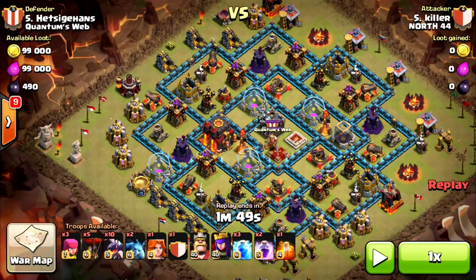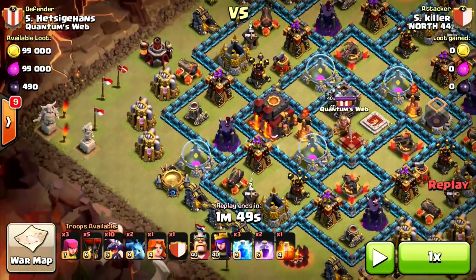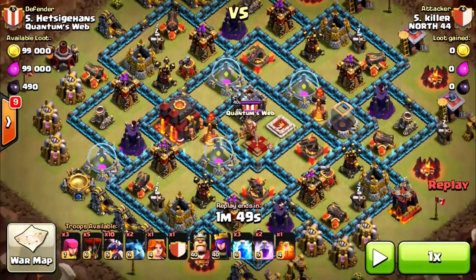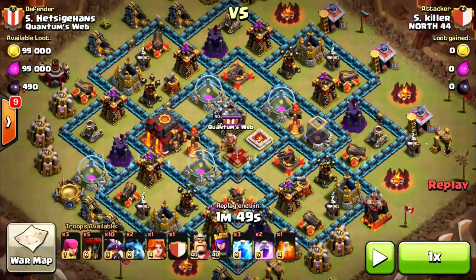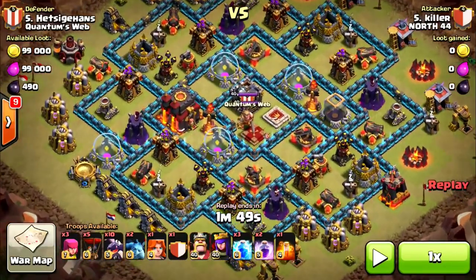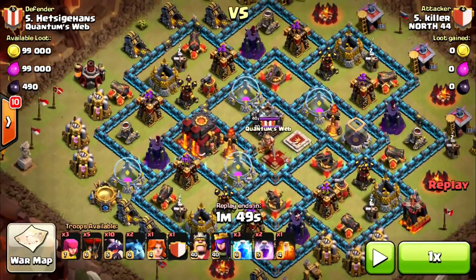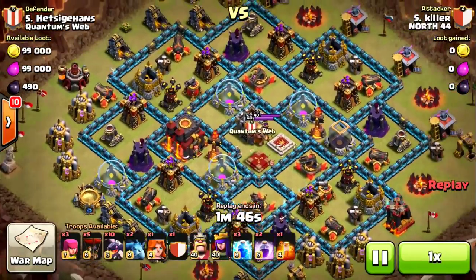Here we go on the third attack. We are joined by Killer of North 44, and he's opting for 10 Dragons. He has a Valk in there, which I thought was pretty weird, but let's see how it works out for him. Quantum's Web sporting the off-center town hall base — it's really popular, the anti-three-star base. And it's really good. Sometimes you don't two-star these ones and they're always really close. So let's see how this one goes.